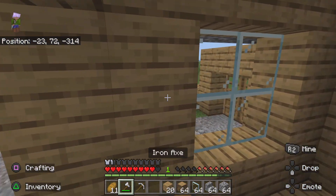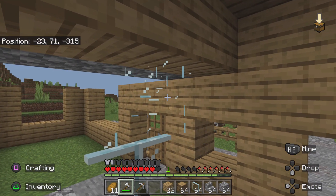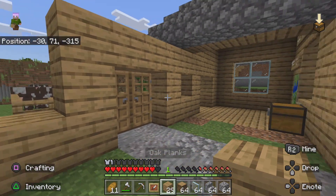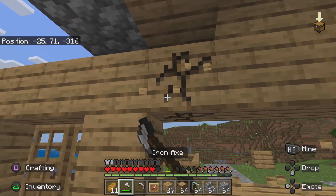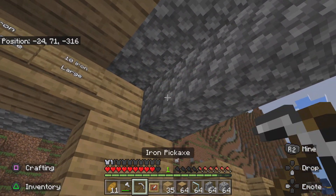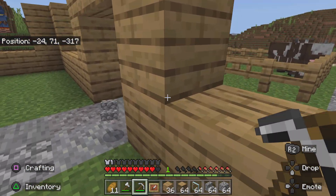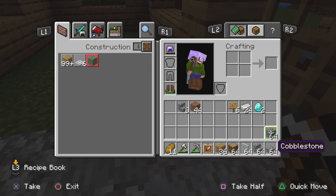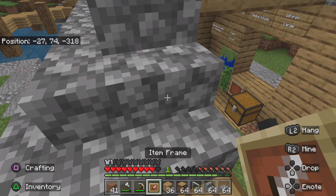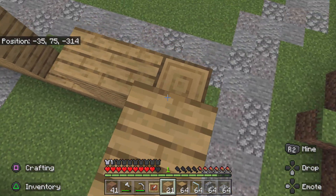We don't want this wall here either because this was the size of the show home, so if we just get rid of this wall. I hate breaking glass - it takes such a long time to make and then you just destroy it. We'll just make this side identical as well, so let's knock down this bit and get rid of this part of the roof too. We'll have to go over there and collect the blocks later. Let's put wood all around so it's good for the windows.